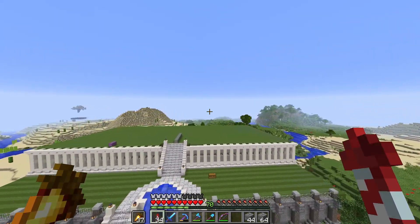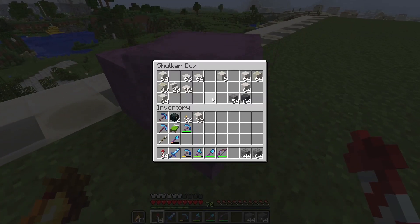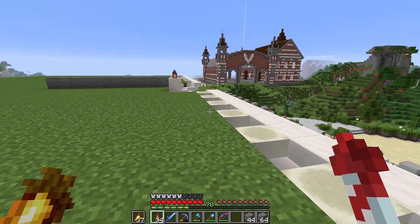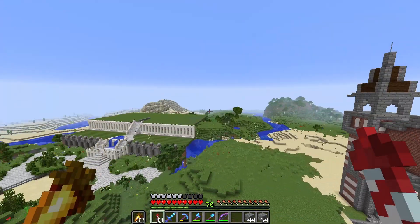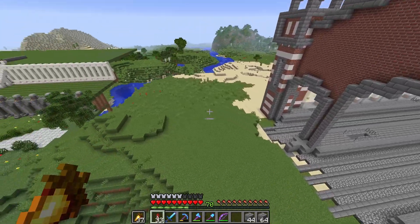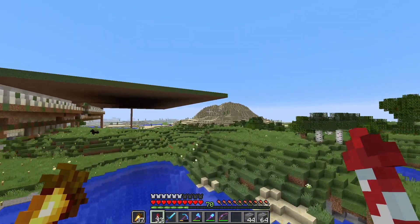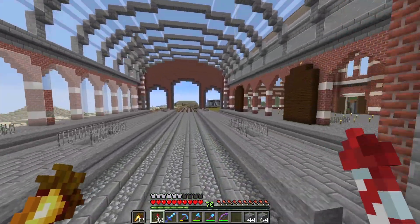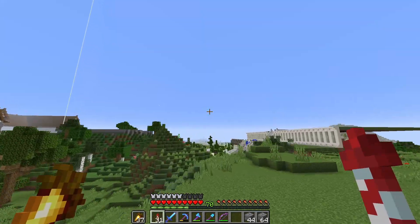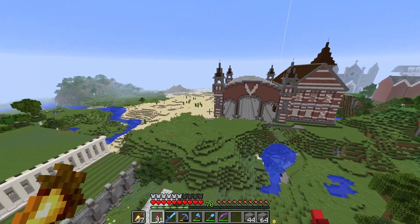Obviously there's no mansion here yet. If you're new to this channel, I built all the landscaping for a mansion but never built the mansion itself. I collected a whole bunch of quartz to build it and then used all that quartz over there instead. Anyway, let's figure out about getting a river in here and a train bridge - I'm going to bring this train track out here, so it's going to have to go over a bridge. Let's do some planning first.